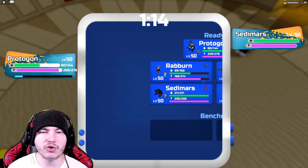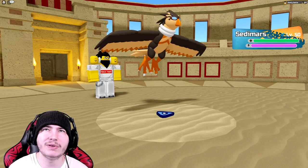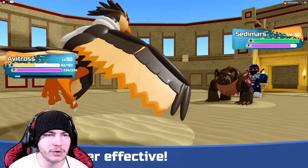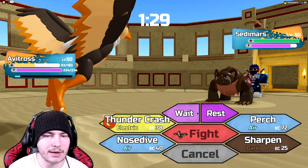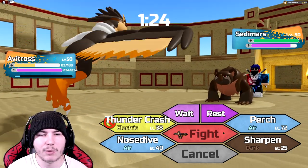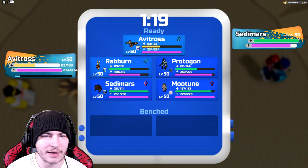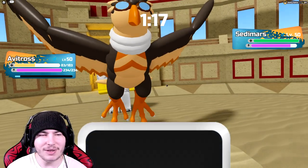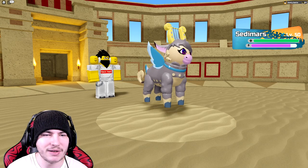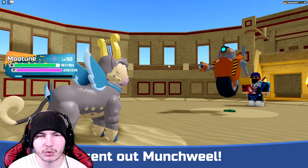Into Avitross. They can't really click Earthquake. I have to go for a Sharpen. If it's Blaze Chomp, it's still going to hit me hard. They have Thunder Chomp — really unfortunate. I could go for the Perch, but they could just hit me with Earthquake, or they could potentially miss. Could have gone for the Nosedive, but they have Munchwheel.